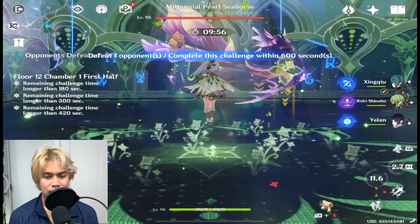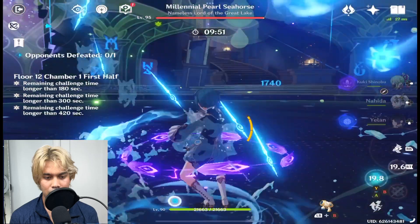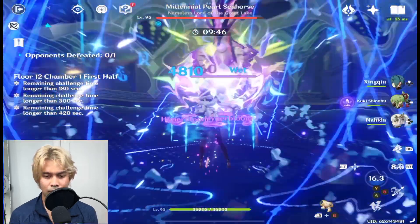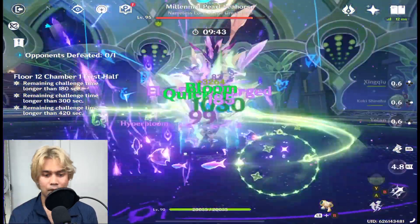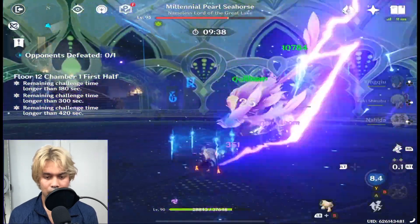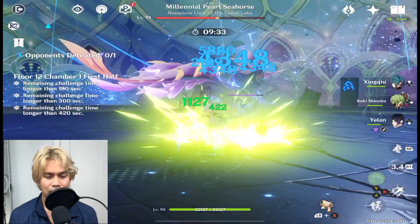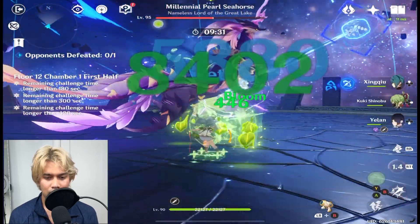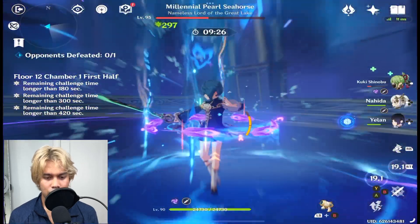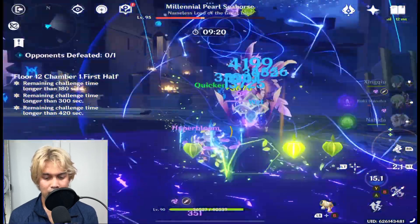All right, here it goes. I sometimes have Nahida come out even when she applies her elemental skill, because I constantly want her to apply Dendro. With two Hydro characters it applies a lot of Hydro, which enables a lot of Hyperbloom.